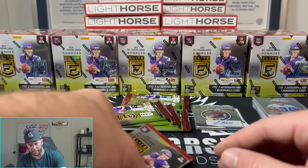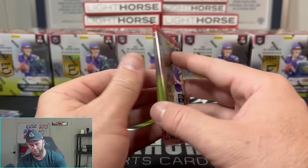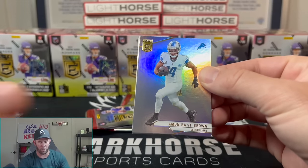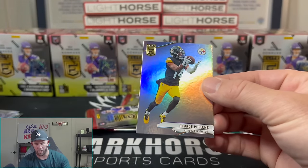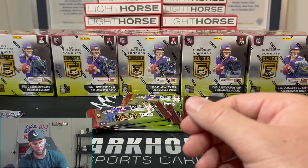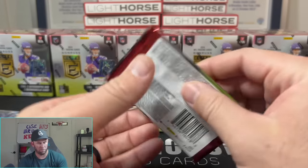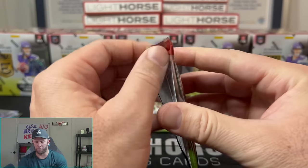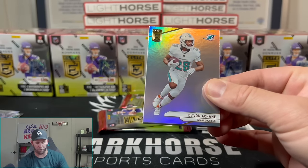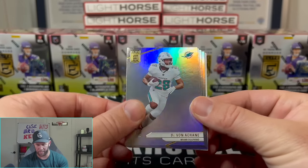Yes — Marvin Harrison Jr. on the Rookie on Deck insert. I like the distinction: Elite Deck for the vets, Rookie on Deck for the rookies. I love FOTL. We've also got another MIM — we'll save that for the end. Let me separate these: one auto, two autos, three autos, four autos. Four autos with five packs left — holy smokes. The next pack had Amon-Ra St. Brown, TJ Pickens, and Max Crosby — a four-card pack with nothing in it, just so you know.